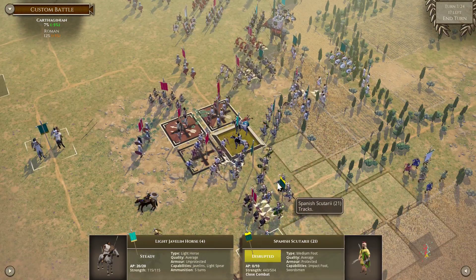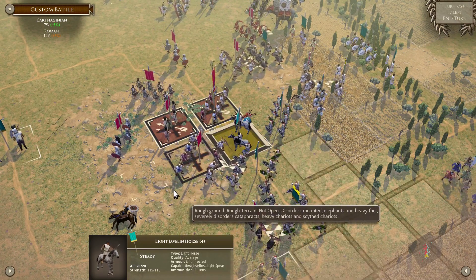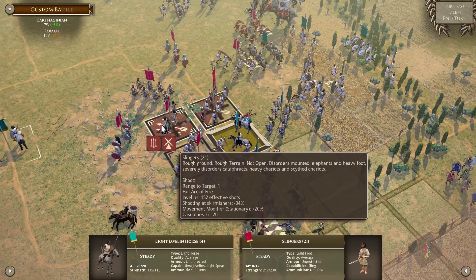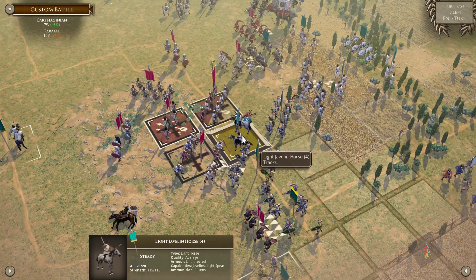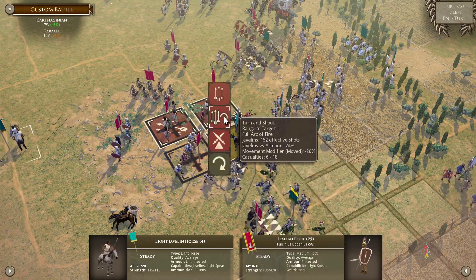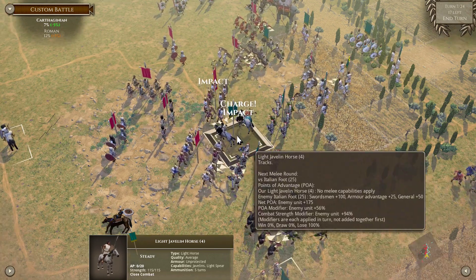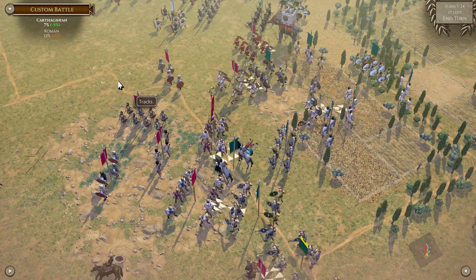What's left to do? We could actually — this is extremely scummy. Let's do it. We are going to throw away this light javelin horse, but that should open a flank next turn on the Scutarii.